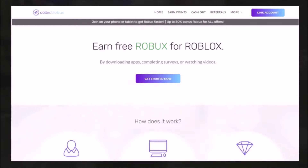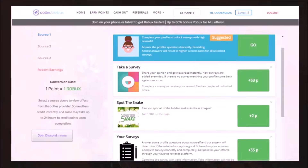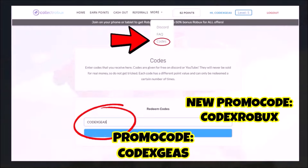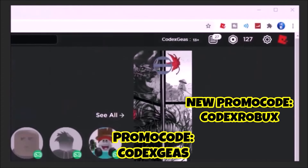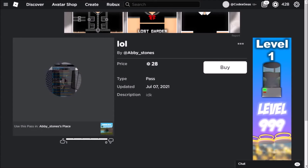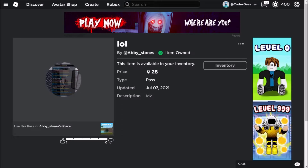Guys, do you want to earn free Robux? Check this out — visit Collect Robux and start earning. Once you get into the site, click 'Get Started Now', then put your Roblox username — no password needed. Click 'Earn Points', select any offers, and click continue. You can complete one survey and earn 55 Robux in a few minutes. Use my promo code 'codexgis' to get bonus Robux. Once you earn points, you can cash out. I now have 127 Robux — the link is in the description. We'll also be giving Robux to a previous commenter; subscribe, click the notification bell, and comment on my upcoming videos.